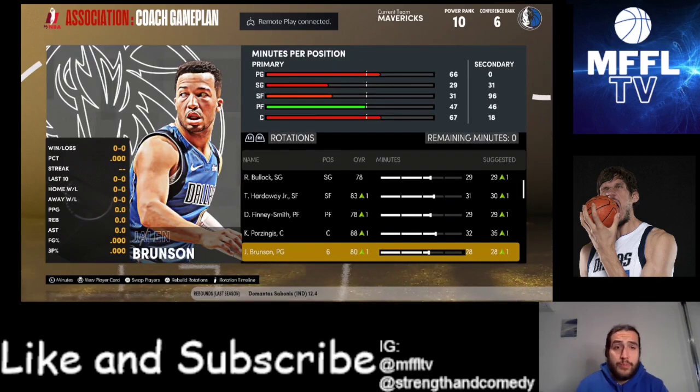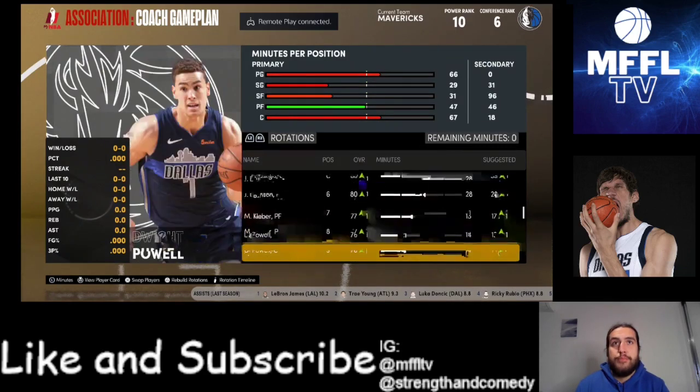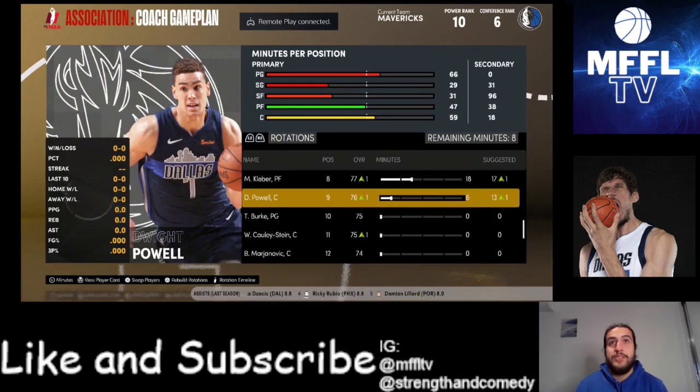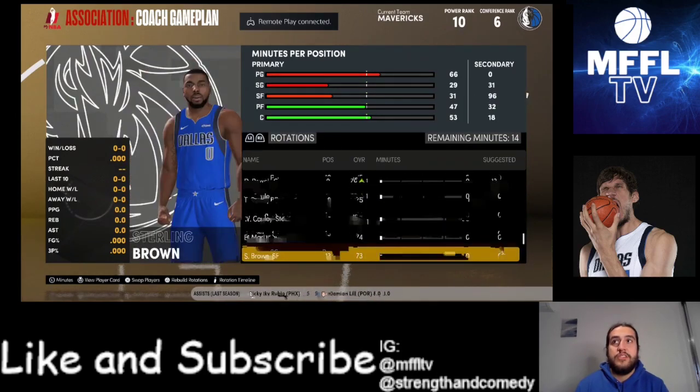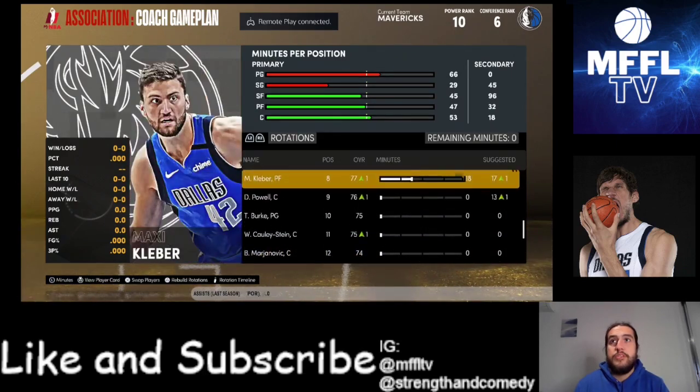Jalen Brunson's going to be the sixth man. Moses Brown is going to be the backup big, and then you've got Kleber and Powell. First thing — I'm going to get rid of Powell's minutes and give them to Sterling Brown, just because I think we need a backup wing. So I'm going to put him into the rotation.